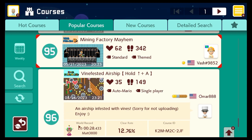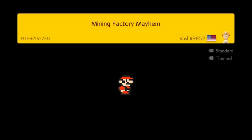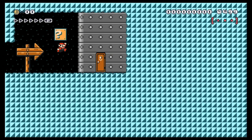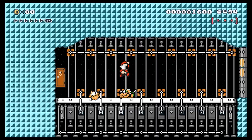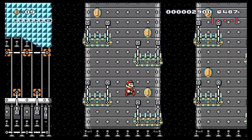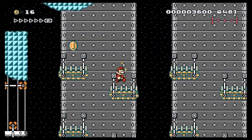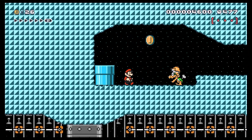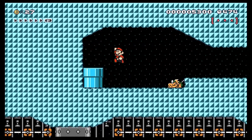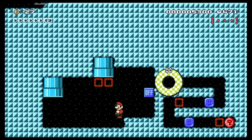Moving on. Next we have Mining Factory Mayhem. I have Vash 9A52 — looks like a Discord name with the code on it. I saw recently that apparently Discord's doing away with those codes — I don't know how exactly that's going to work. The Monty Moles riding on top of the Mecha Koopas is interesting — it's like they're literally using them as vehicles or something.